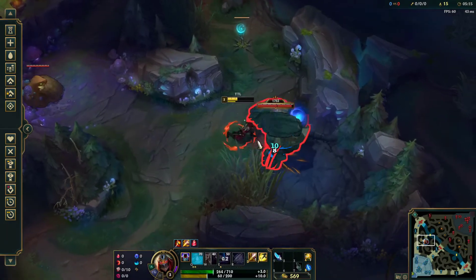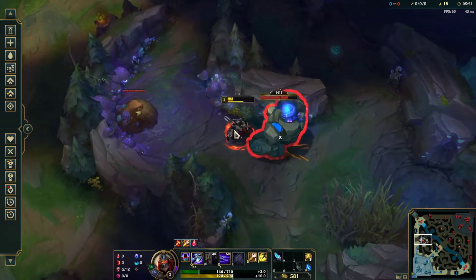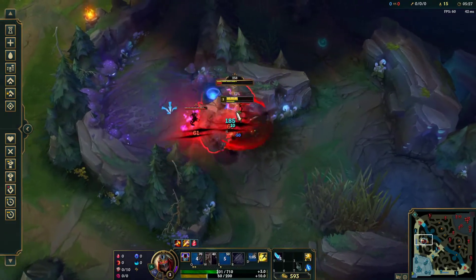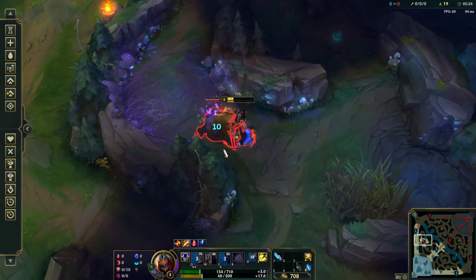I'm going to go to blue buff. I'm going to get him close enough to Gromp for me to hit Gromp with the Q. Finish the blue buff, then work on Gromp a little bit.